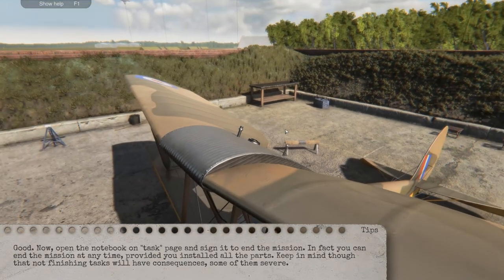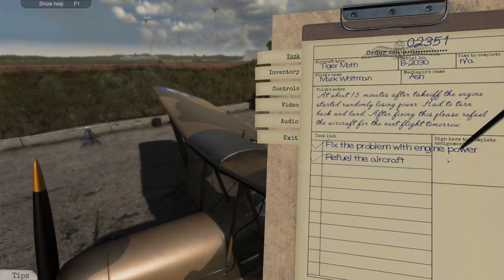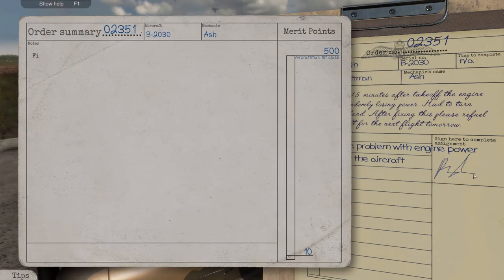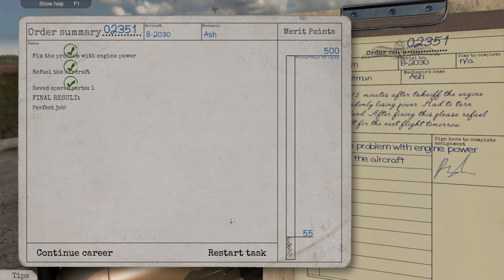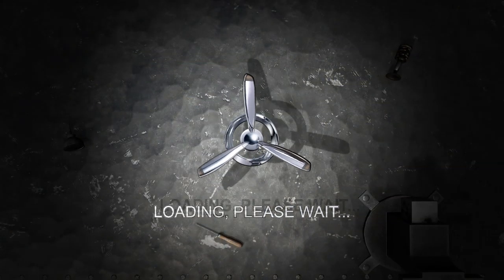Now on the task page we're basically done, so now we can sign here - Ash. That's a weak Ash, but anyway. Save spare parts. Final result: perfect job. Fantastic. Let's continue with the career and see what it throws at us next. I have progressed my way through to the early stages of the Spitfire.